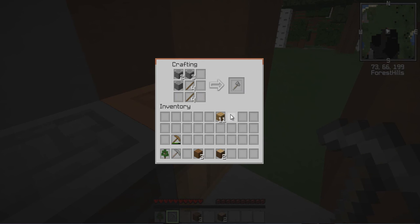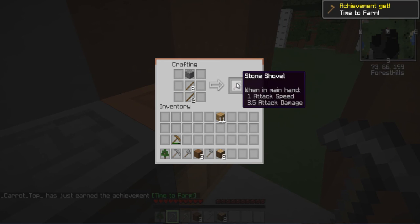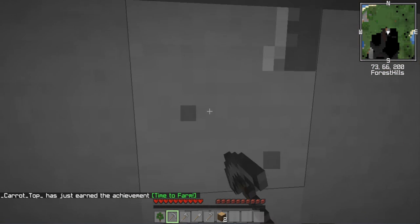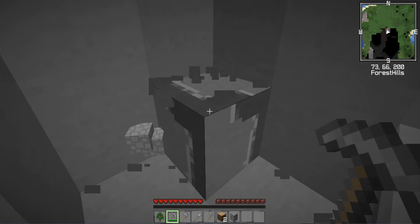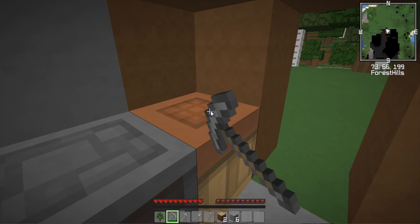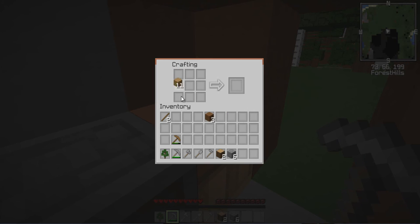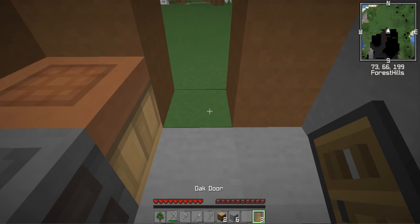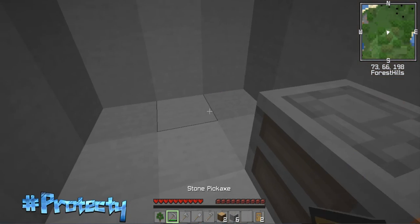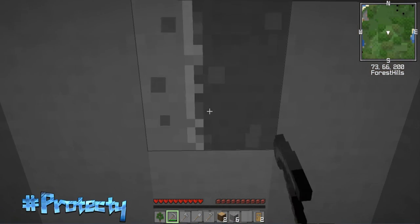I'll make all my tools — I think I've got just enough. So I've got my pickaxe, axe, shovel, and hoe. Let's keep picking, looking for coal now. I'll whack a door on here — I want it flush from the outside. Look at that, it's all protected. Let's start digging down.